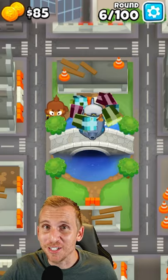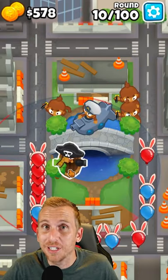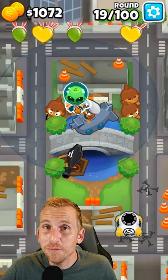Place a dart here and a sub here and hit play. Place another dart here and another dart here. Place a boat here and a spike here. Then place Etienne here.